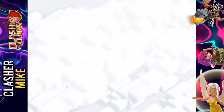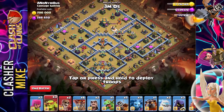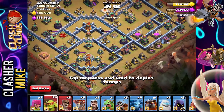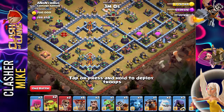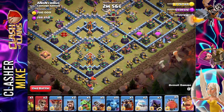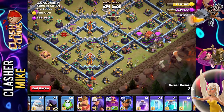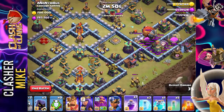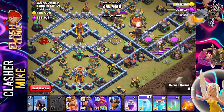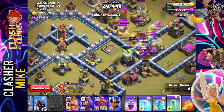We're going to try that one more time on recording. Let's see if we can do the same method again — very similar. It's just very hard for me to figure out where to put all of these troops. So: sneaky goblins, battle blimp, and then we also got to be ready for the balloons. My raid spell right here, then I'm going to invisibility spell — I put it down too late, it didn't even go down.